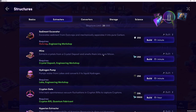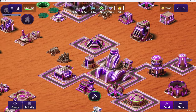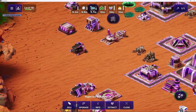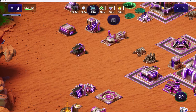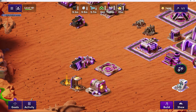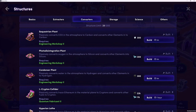Extractors are the buildings that pull resources out of sites. If you have a crystal deposit full of silicon, you need to build a mine on top of that crystal deposit to be able to extract that silicon. They extract resources - that's pretty straightforward. Converters, however, may need some clarification. Why do we need converters and what function do they serve in Illuvium Zero?